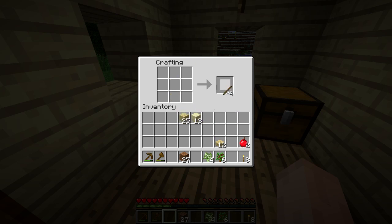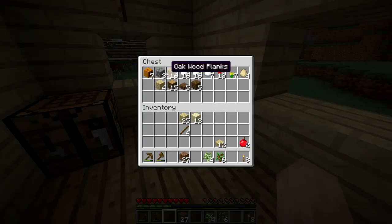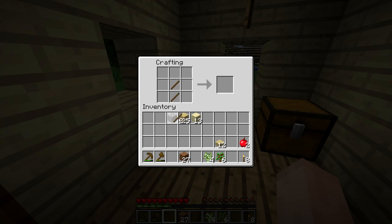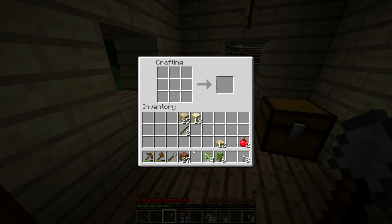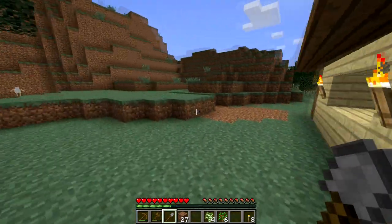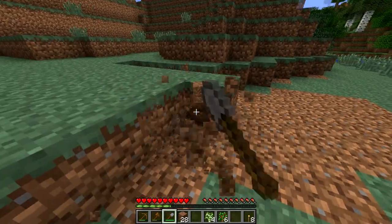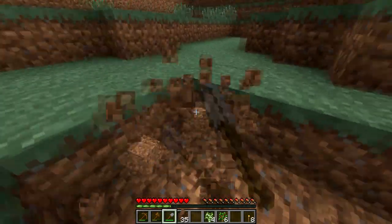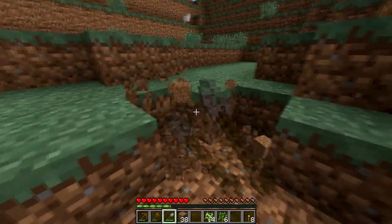Let's make some more sticks. Actually, we do have some cobblestone left — we could make a stone shovel. That will last a lot longer. There we go. I did say I was going to plant some trees, but I guess we can do that next time. Oh, this stone shovel is much faster!